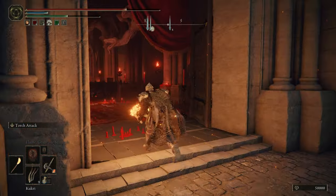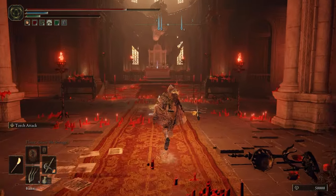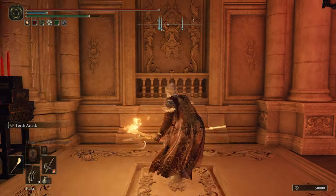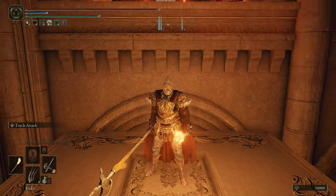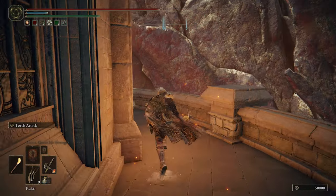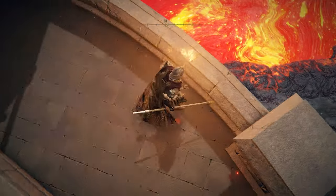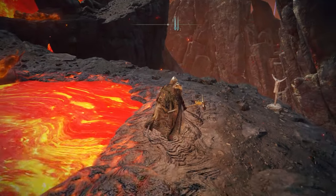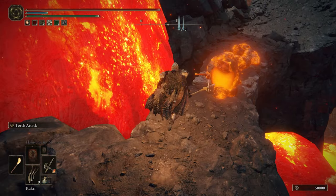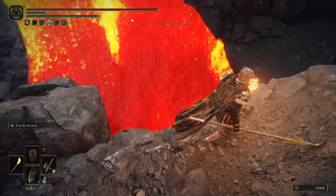Once you're in here, do the boss fight and kill him. Over here is a little platform you can raise. Head this way and once you get to the edge, jump down. There are some fire slugs here — be careful, I just jump around them. Then up here is another drop-down spot.